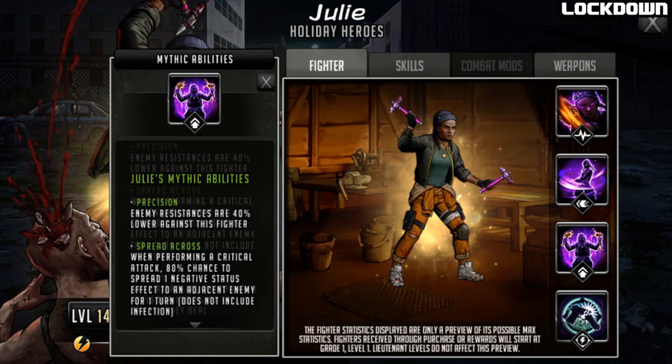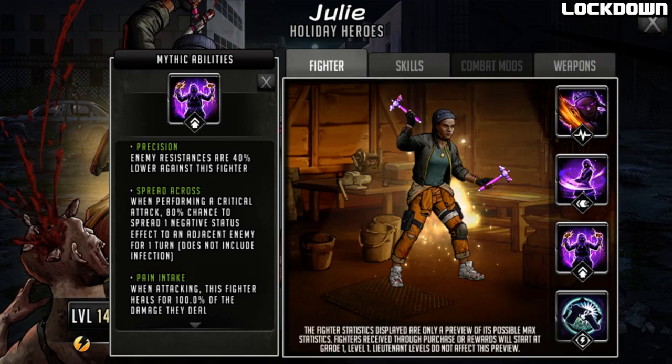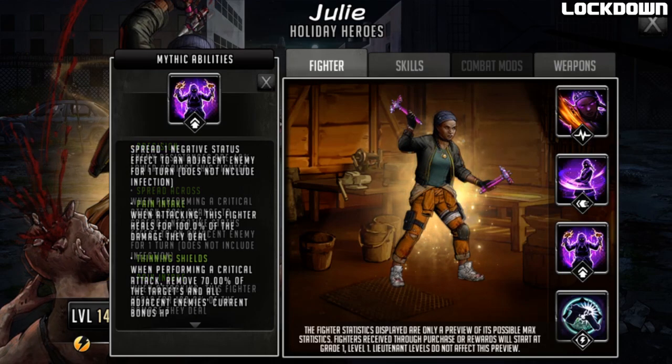Stun, confuse - all these things work when they get spread, though that effect will only last one turn. However you can have characters that extend it; someone like Raulito has it built into his kit, so you can extend the spread that Julie does - there is definitely some nice synergy there. The next passive is called Pain Intake: when attacking, this fighter heals for 100% of the damage they deal. This is basically how the combat mod leech life should work - a hundred percent of the damage, so if she hits for 25,000 she's getting healed for 25,000. It's like a vampiric style, something very well known in these sorts of games.